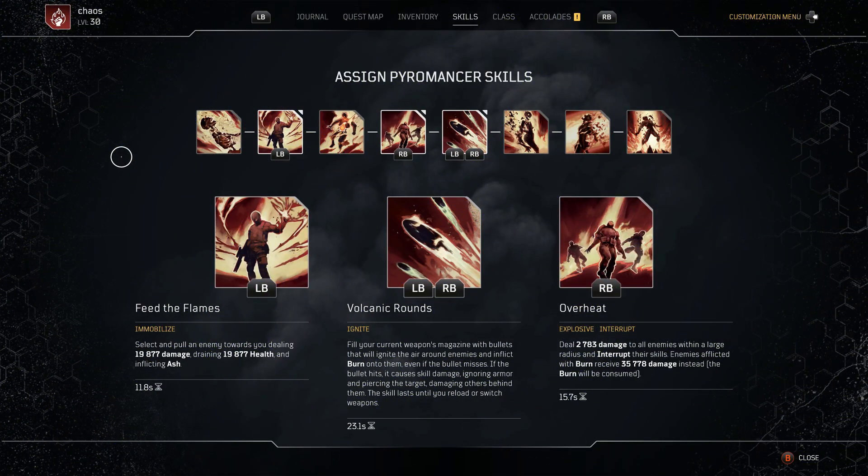For the skills, these I've found hands down work best for this build. You may be able to swap a few out late game or once you've found your playstyle, but for leveling up these are really handy — they clear everything and give you a lot of survivability. Over here we've got Feed the Flames: select and pull an enemy towards you, dealing 19,877 damage and draining 19,877 health, inflicting ash. They're pulled towards you, inflicted by ash, and you get the health drain. Trust me, this is a great move to have, especially once I show you the build.